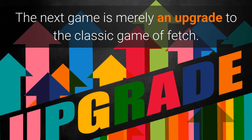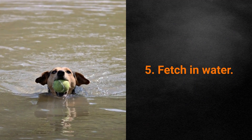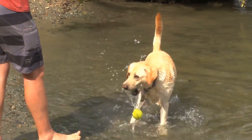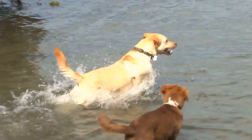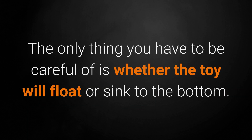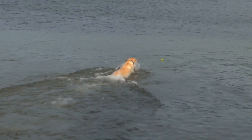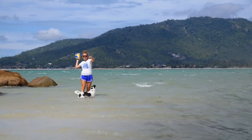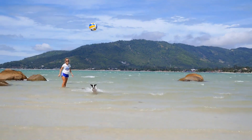The next game is merely an upgrade to the classic game of Fetch. Game for Dog number 5: Fetch in Water. If you live near a sea, are going on vacation, or have a pool, you should try throwing toys in the water. The only thing you have to be careful of is whether the toy will float or sink to the bottom. Naturally, the best toys are balls that float — dogs love them and will gladly go swimming to reach them. If you ever find yourself in the opportunity, be sure to try this game out with your dog.